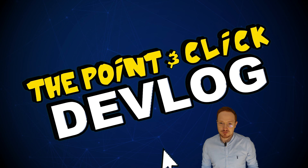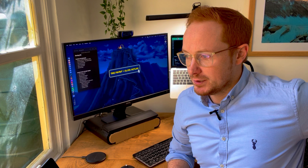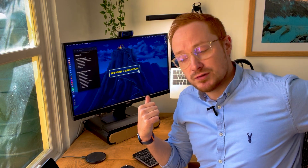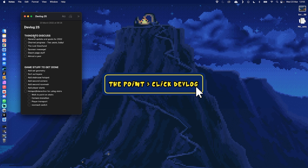Welcome back to the point and click devlog, an ongoing series — this is a portable green screen, I'm sat on the floor, and I normally work over here. So yeah, completely off script now. I am just gonna do some game development stuff that I've been meaning to do. I've got on the computer a list of things that I'm gonna discuss in the video, so I'll turn to them whenever I run out of things to say, and then some stuff to get done.